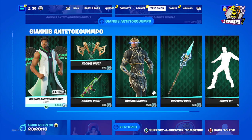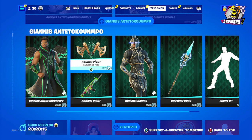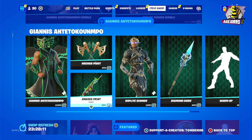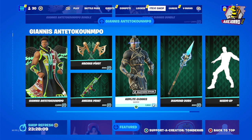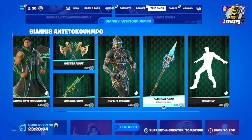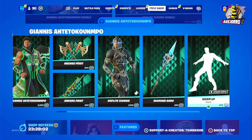Separately: the Janice outfit is 2000 V-Bucks, Pivot Axis is 800 V-Bucks, Ankara Print wrap is 300 V-Bucks, Hoplite Janice is 1500 V-Bucks, Diamond Doru is 800 V-Bucks, and the Warm Up emote is 300 V-Bucks.